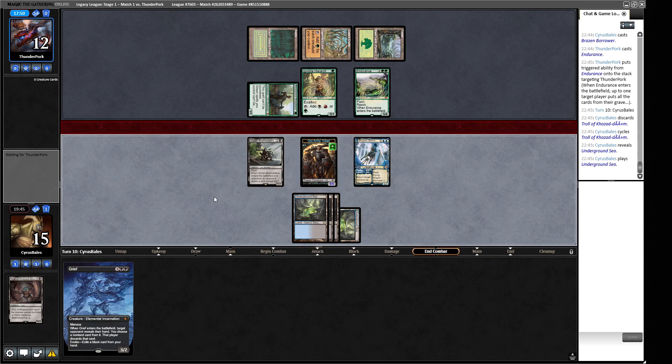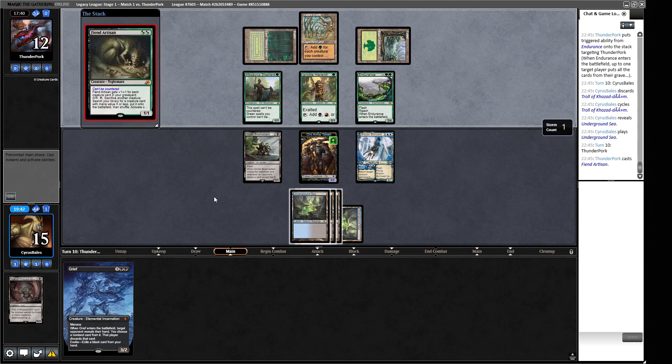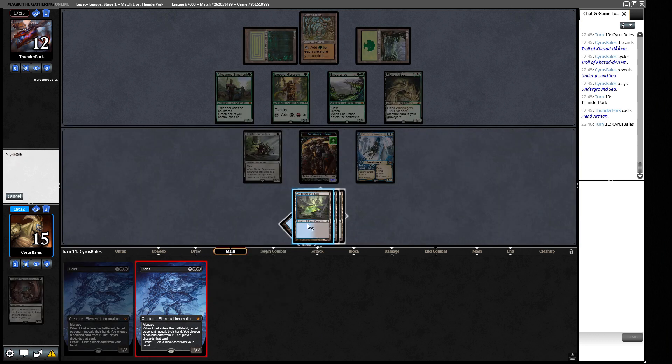If our opponent attacks with Endurance and gets attacked back by Brazen Borrower, or attacks with just Allosaurus Shepherd, we can take two or trade two guys for it - not ideal. I'm trying to dodge several things from our opponent's deck. I think pushing in with Allosaurus Shepherd is fine but they might just want to keep creatures in play for maximum Cradle mana next turn. We cast Grief as a creature that can attack since our opponent has no cards in hand - it requires two creatures to block due to menace.